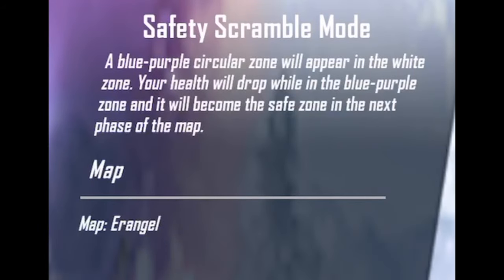In Safety Scramble Mode, a purple circular zone will appear within the white zone. Your health will drop while you're in the purple/blue-purple zone, and it will become the safe zone in the next phase of the map. It sounds a bit like Fortnite, where the storm comes with a purple effect.